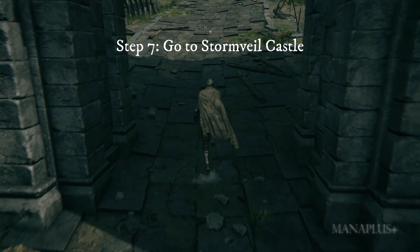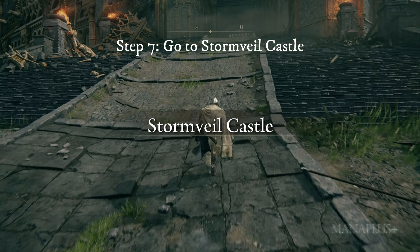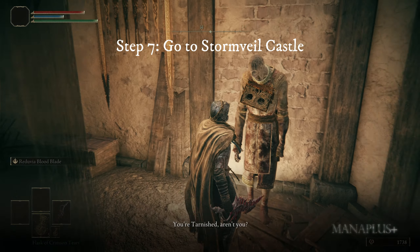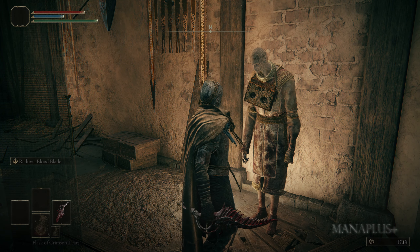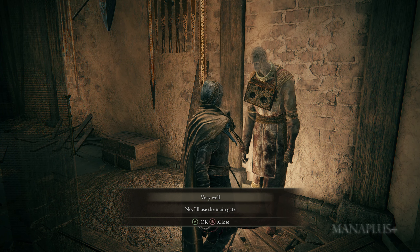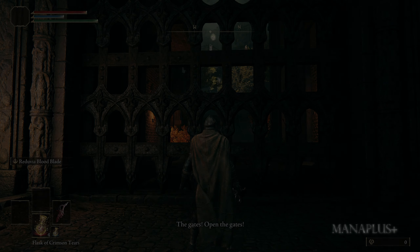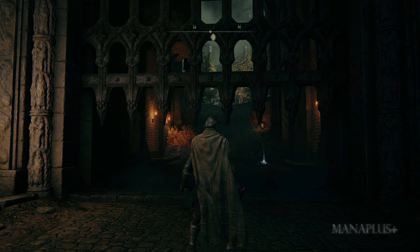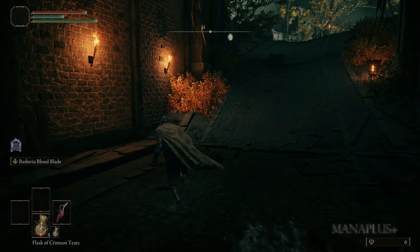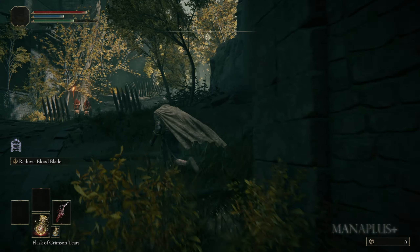Step seven: continue your journey from the Sites of Grace where you defeated Margit. You will enter Stormveil Castle where the boss Godrick the Grafted is waiting for you. Here you will encounter the gatekeeper, who will give you two options: one is to enter the castle via a longer but safer shortcut, and the other is to go through the main gate, which is heavily guarded by aggressive soldiers. I recommend choosing the main gate as it is the quickest way. Just run quickly through the soldiers and dodge the arrows to reach the boss's location.